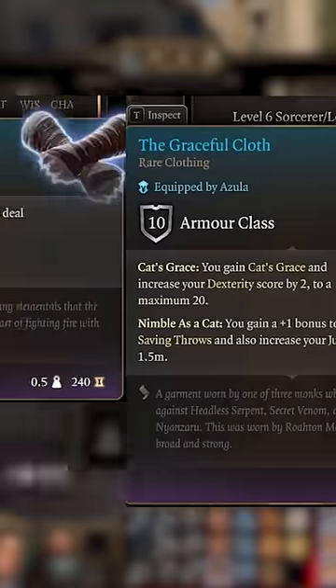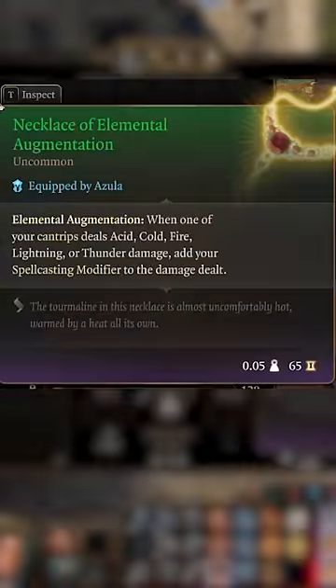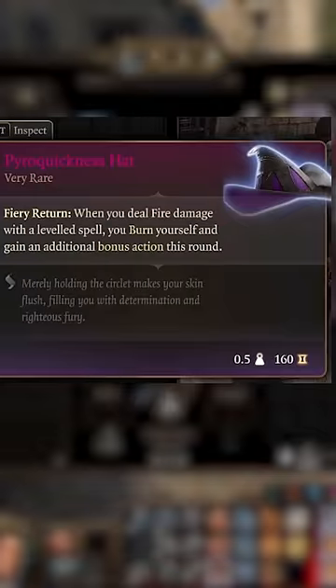Equip the Grace of Cloth, Gloves of Cinder and Sizzle, Necklace of Elemental Augmentation, and Pyro Quickness Hat to increase the heat in battle.